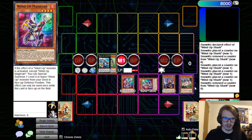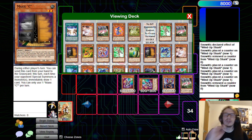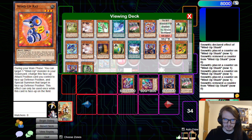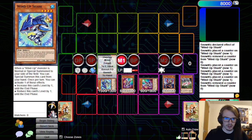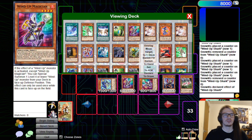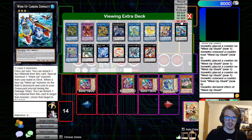This will trigger the face-up Wind-Up Magician on field. We still need another level 3, so we're going to go for the Shark. This will trigger our Magician and we can also use this guy's effect — activating it in order to go for the second special off of Wind-Up Magician, which will then get us the other Wind-Up Magician. So we're going to Special Summon out the other Wind-Up Magician. And then we can also overlay these two in order to make them into a Zenmaity.